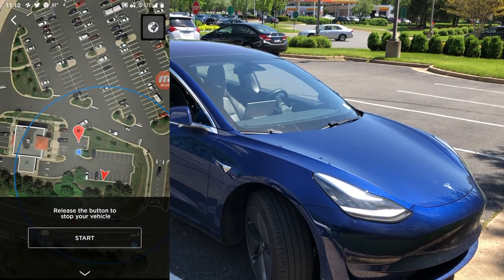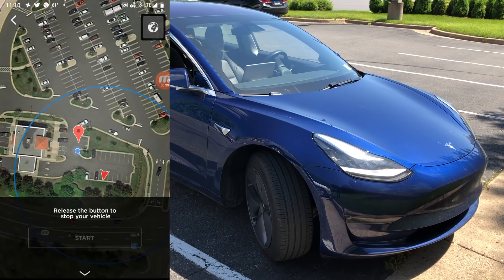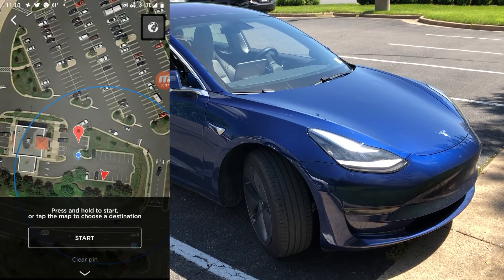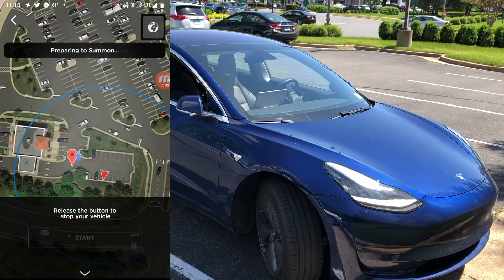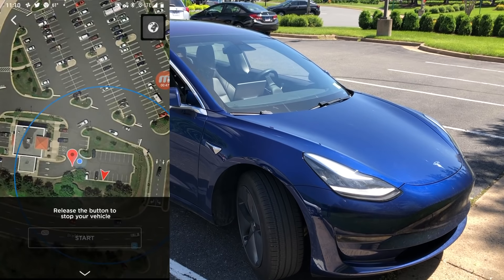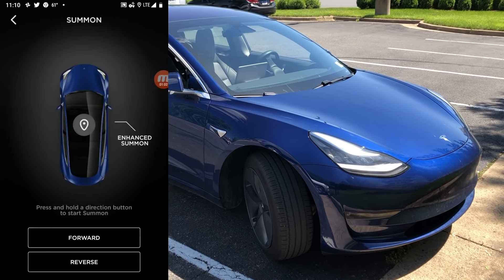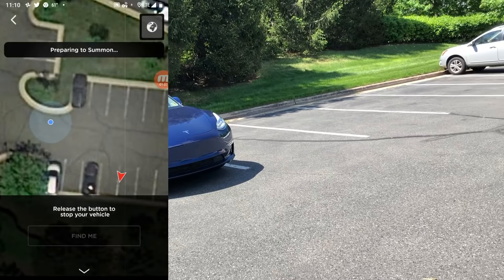After trying this several times, we kept getting this error: Summon Stop, No Valid Path Found. I'm not sure if this is related to what we've seen before with regular summon, and how it will fail or not summon if the ground is not completely flat. After moving the waypoint closer to the vehicle, we still got 'preparing to summon' and then summon being stopped because no valid path found. So in this situation, that part of Enhanced Summon where you could just have it go to a particular point never worked.